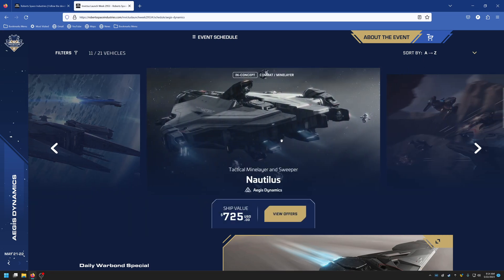The Nautilus is $725 — a corvette-class mine layer. It has a size-7 gun on the front so it can actually damage capital ships, but the big feature is that it can lay mines, pick them up, and disarm them. You can add mines you find along the way to your inventory if you can disarm them. Some drone gameplay goes along with this one, which is why we haven't seen it in game yet.